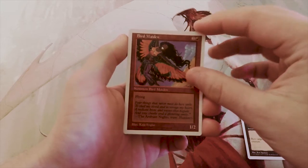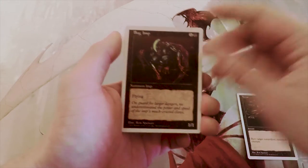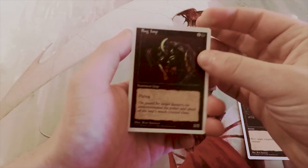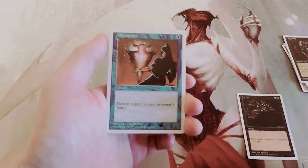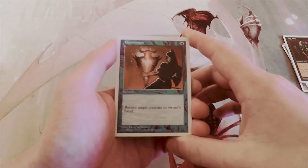Bird Maiden is a one-two flyer for three — not amazing. Bog Imp is a one-one for two with flying. Generally speaking, it's not a terrible card only because it's an early flyer, which is fine, but it's definitely not super strong. Unsummon — sorry about that — one blue, return target creature to its owner's hand. Great, definitely playable in a blue deck, but not quite as good as Terror.